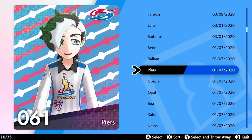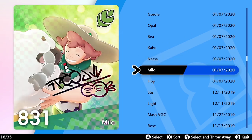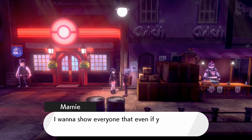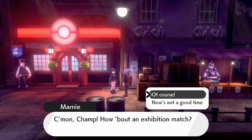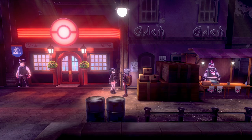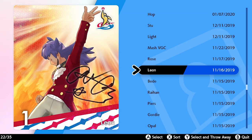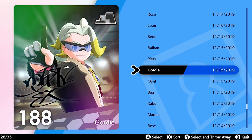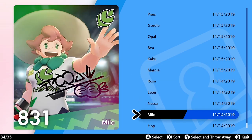The next thing you can do is collect all of the rare League Cards available throughout the Galar region. Most League Cards are given throughout the main storyline, but heading around Galar and finding these characters will gift you their rare League Cards — from the famous Ball Guy in Motostoke to Marnie, who you can re-challenge in Spikemuth and who will gift you her rare League Card once you have defeated her.